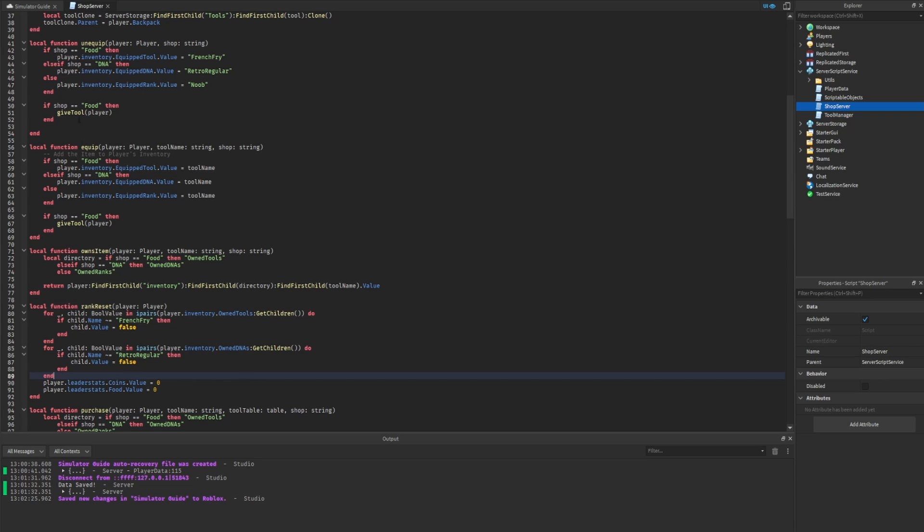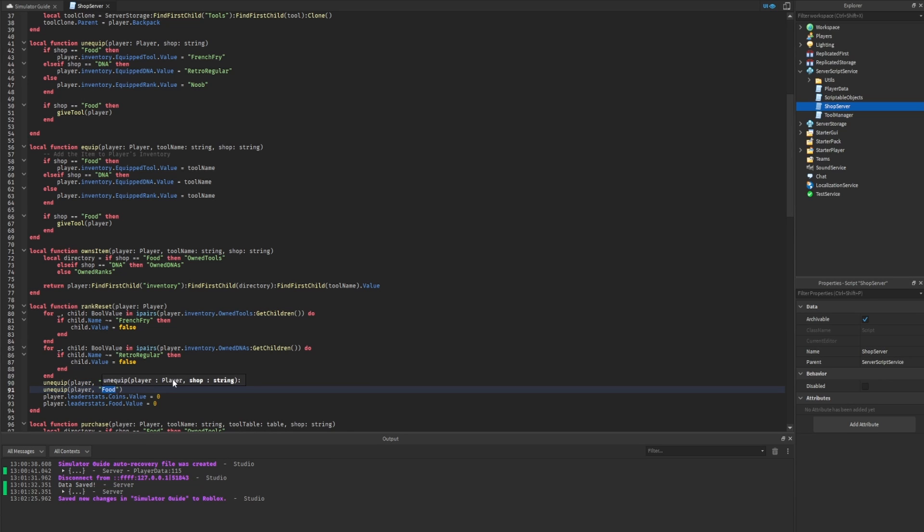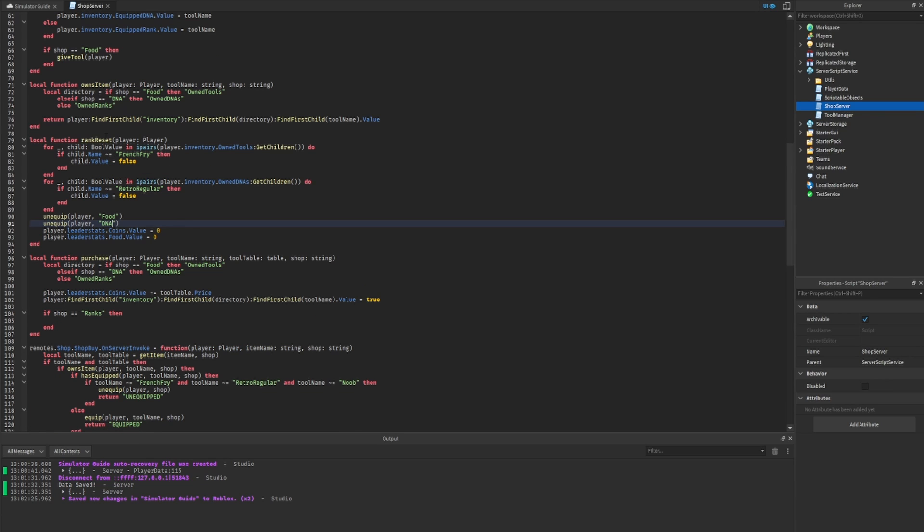We also need to make sure the player actually equips the correct tool, because right now we're just setting values to false. We have a simple 'unequip' function that takes the player and the shop name — if the shop is food it sets it to the default food and gives it to the player. We call this unequip function for both food and DNA.